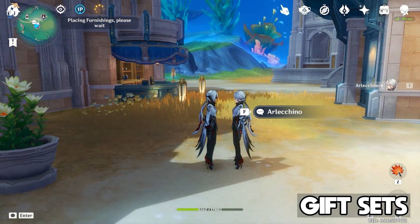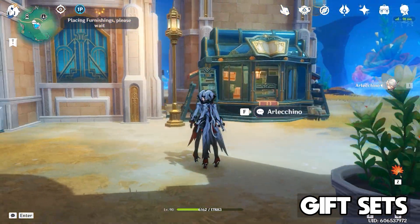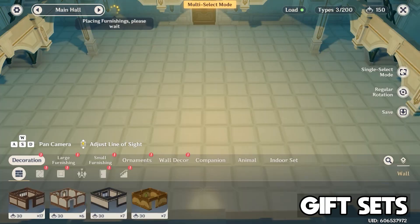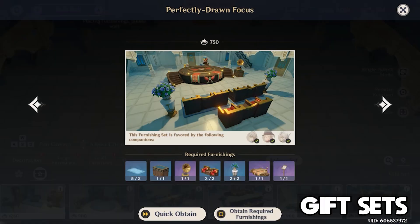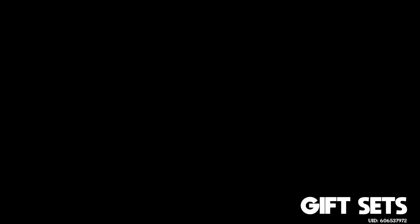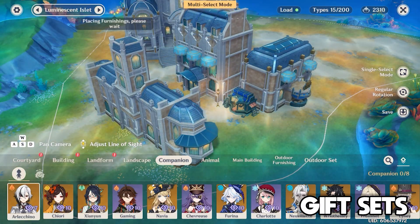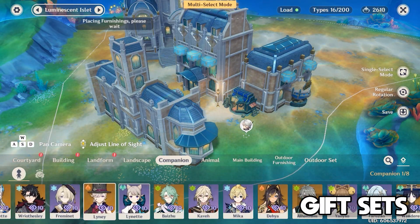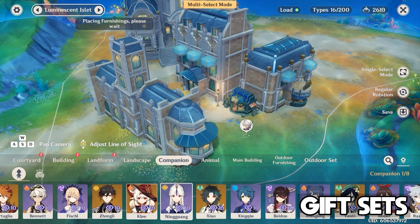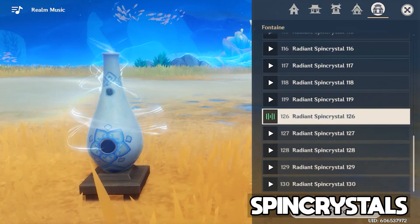Gift sets are often overlooked in Genshin, but every new character gets two new gift sets to complete in the Serenitea Pot. Arlecchino is no different — place her in your teapot with the indoor set Perfectly Drawn Focus and the outdoor set Court of Justice's Placid Days to check these off your list and earn small rewards. Since each collectible character has two gift sets and there are 80 collectible characters, there are 160 total gift sets — definitely not free-to-play friendly.